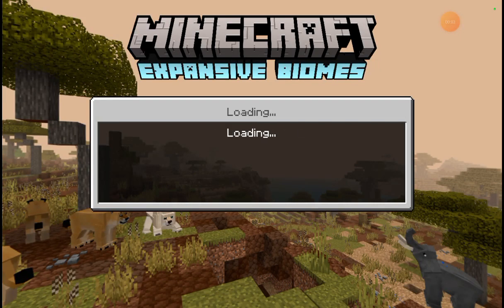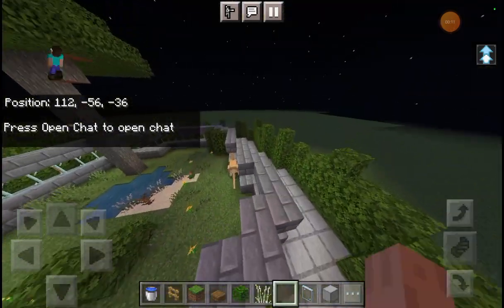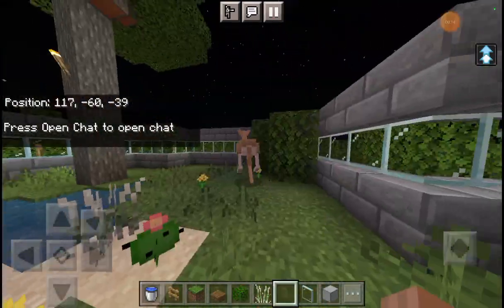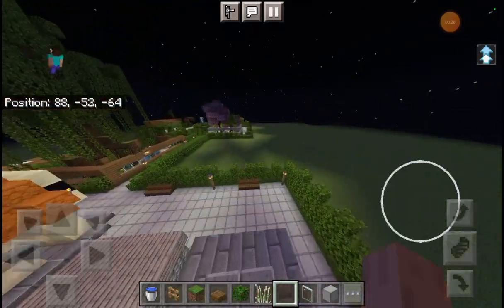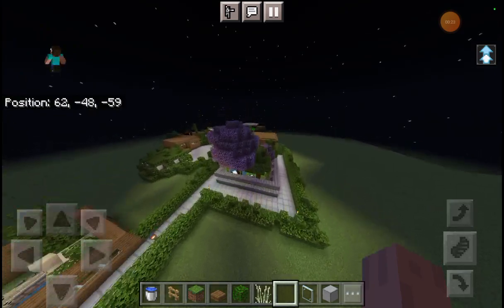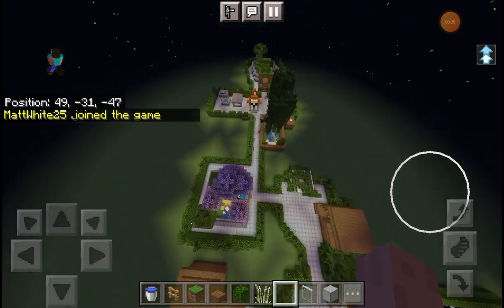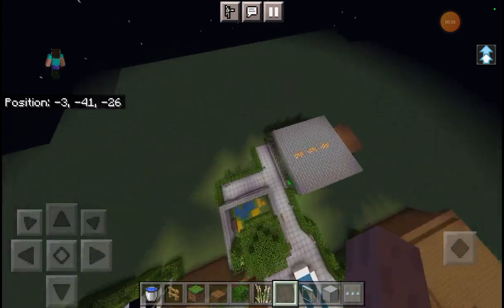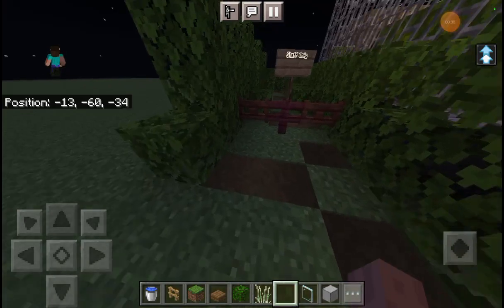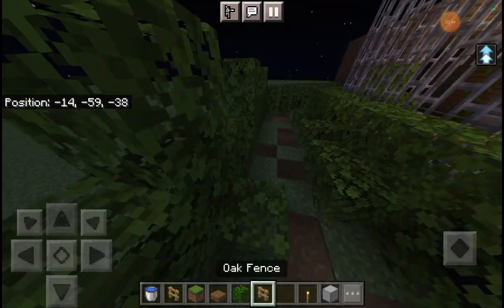Welcome to another episode of building a Minecraft zoo. Today we're going to be doing proboscis monkeys. In the last episode we built a kangaroo enclosure. We went to Banham Zoo and got a lot of ideas. My dad's also here as well. We saw loads of stuff — tigers, kangaroos, which were brilliant. We're gonna build the tigers in the next episode.